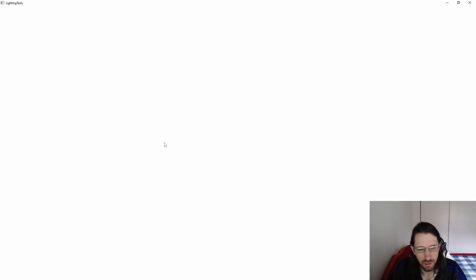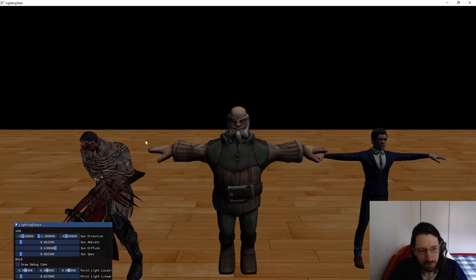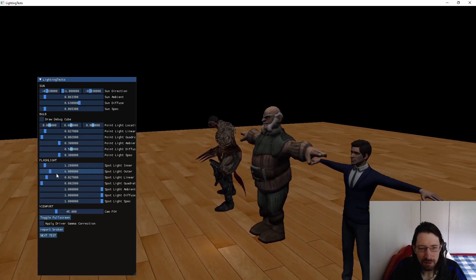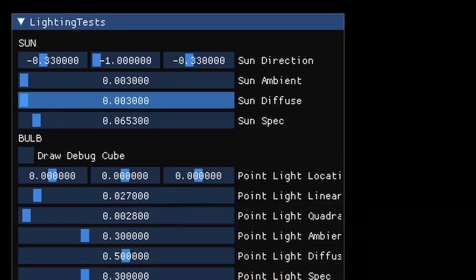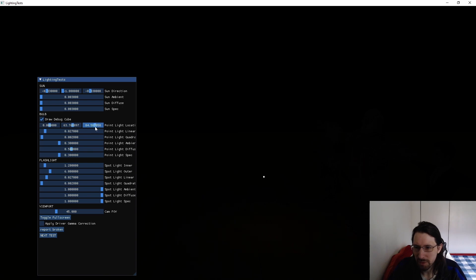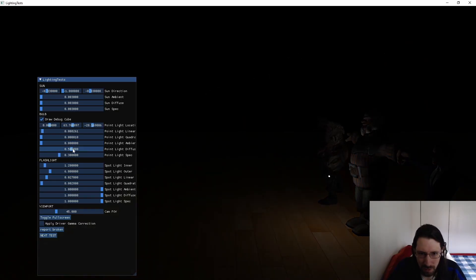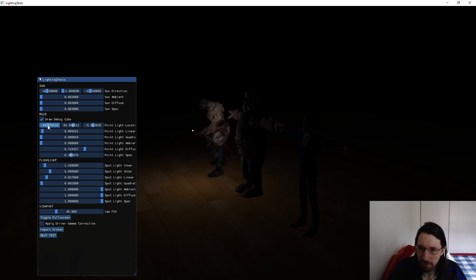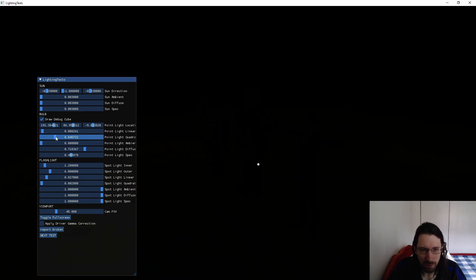We hit OK and it loads up some lighting tests — loading models, animations, lights, a bunch of stuff. What we have here is a three-light system: a flashlight attached to my camera, a point light down there, and a sunlight. If I turn the sunlight all the way down to its minimum of 0.003, we can see the point light more clearly and move this debug indicator around. Brightening it up makes it pretty clear where the point light is. You can really tell if it's working in a scene like this — I did have some weird cascading bugs but got those sorted out.